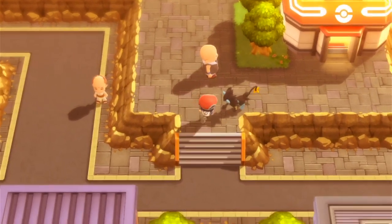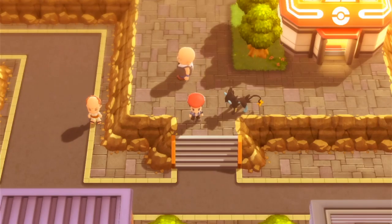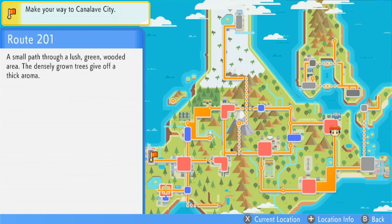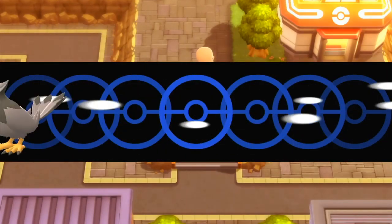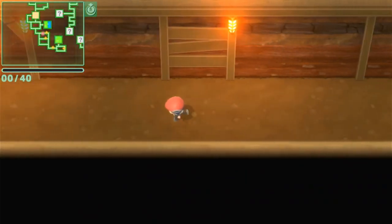Hello and welcome everybody to this little shiny hunting tutorial. It's really not so much a tutorial as it is a little part of a technique that people are using right now for the Grand Underground. I really wanted to show you guys — so you want to go over here. I'm gonna hit fly and fly over to Twinleaf, and you can fly in that general area for the Grand Underground.